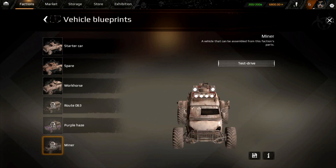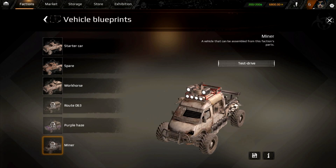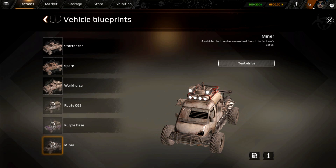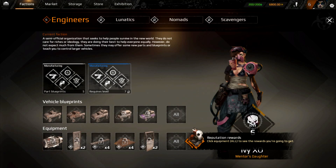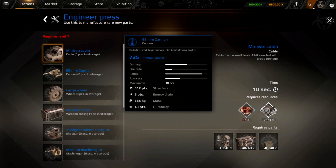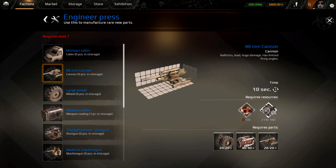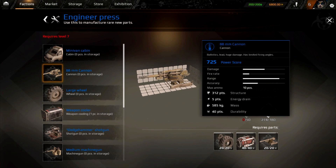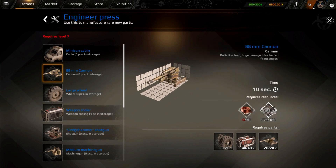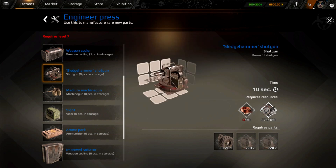Does the Miner have any secret concealed weapons? Some people have been pretty good at concealing missile pods. Missiles in Cross Out — yes, both unguided and guided, and guided missiles are not overpowered, fear thee not. These weapons are cool, but they're not amazing. If you want to get the 88 millimeter cannon — which we definitely do — ballistics lead, huge damage, but limited firing angles.